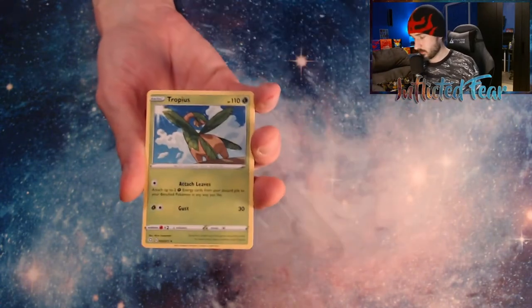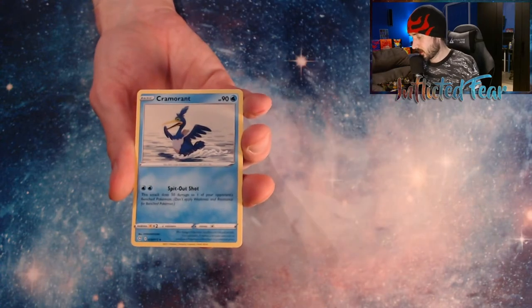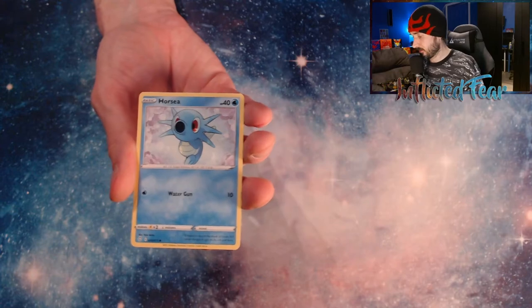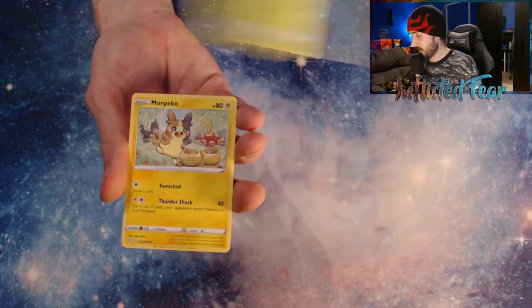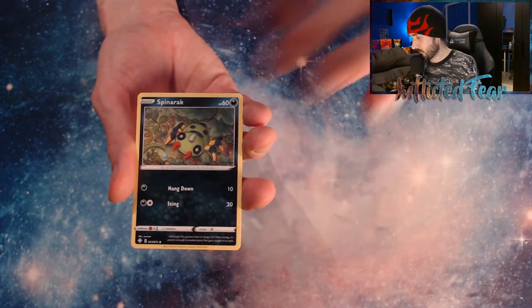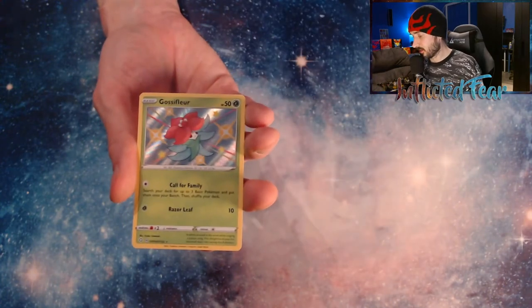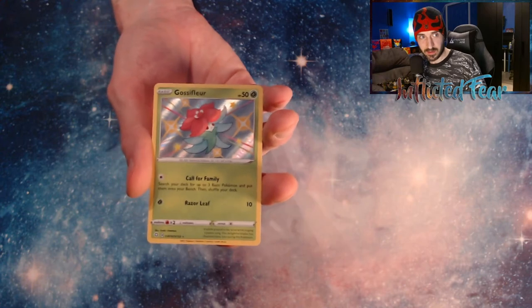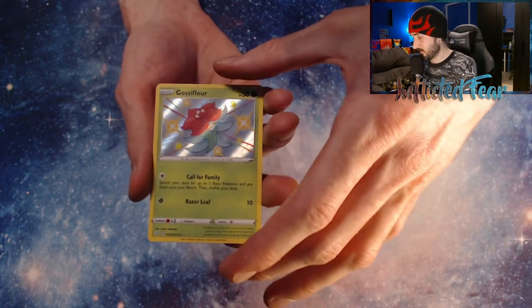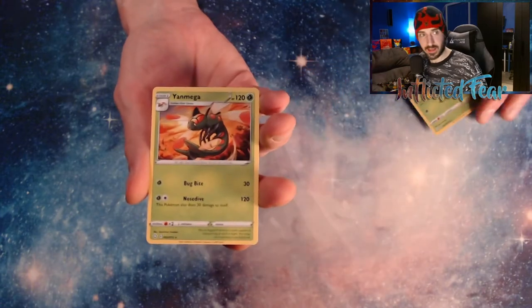Energy, a Propius, a Cramorant, Rusted Sword, a Koffing, Corsi, Rookie, and a Morpeko. Spinarak. And nice — we got Gossifleur Baby Shiny. Cool looking Baby Shiny. And a Yanmega.